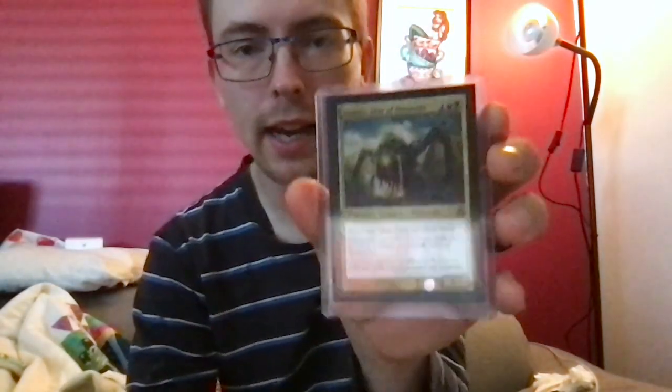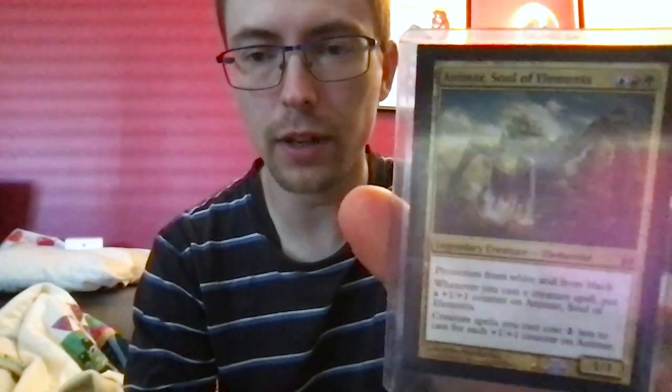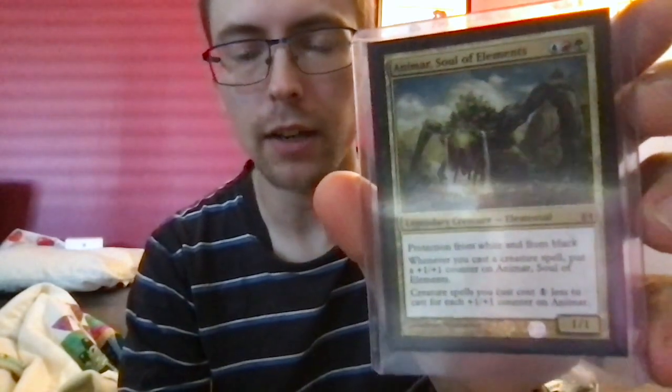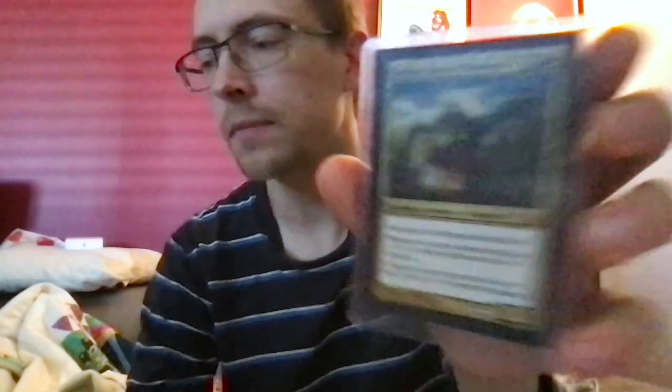I built it around this commander, Animar, Soul of Elements, which is a blue, green, and red 1/1 legendary creature elemental, protection from white and from black. Whenever you cast a creature spell, you may put a +1/+1 counter on Animar, and creature spells you cast cost one less to cast for each +1/+1 counter on Animar.